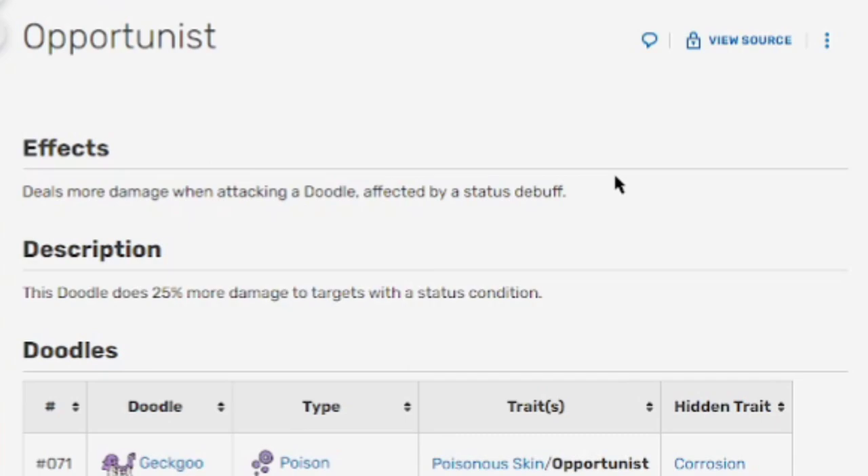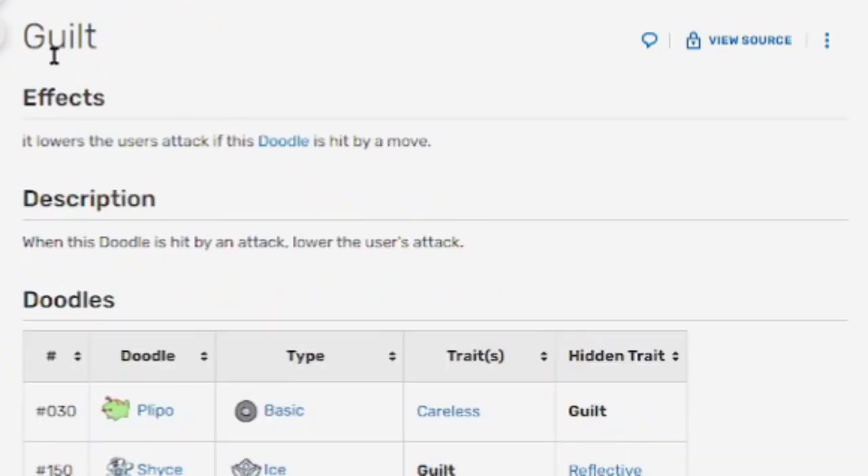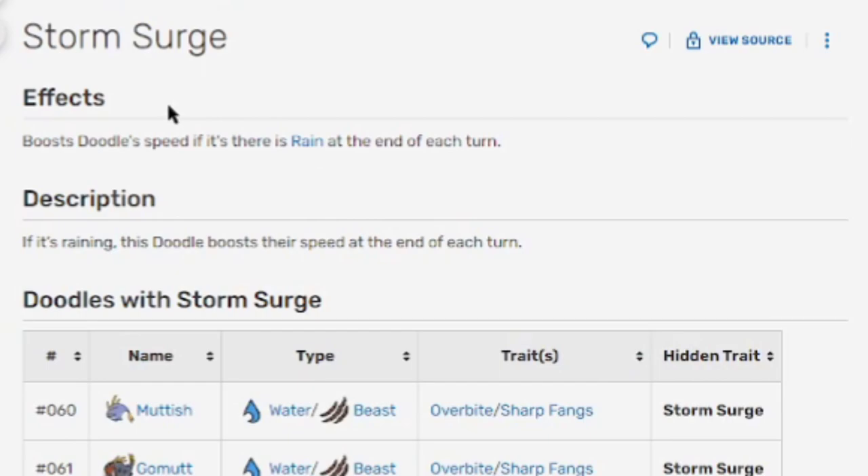Its first trait is Opportunus — deals more damage when attacking a Doodle affected by a status debuff. Not bad. Second trait is called Guilt — it lowers the user's attack if this Doodle is hit by a move. And its hidden trait, Storm Surge, boosts the Doodle's speed if there is rain at the end of each turn.